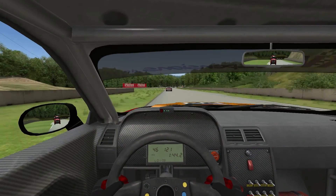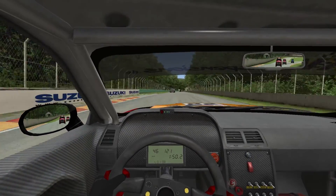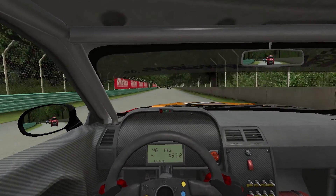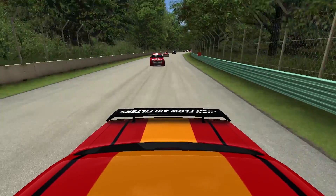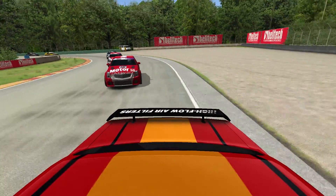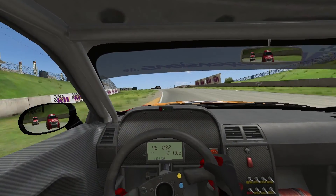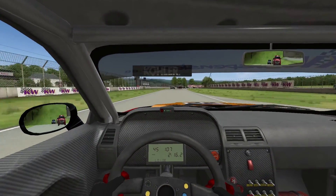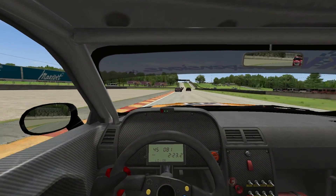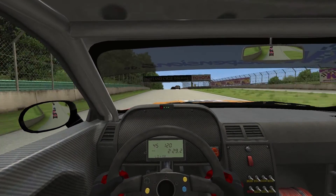Lose some ground there, so we need to push through this far section. Getting up to some crazy speeds. Red Cadillac behind really braked too late, weaving around all over the place trying to keep the car under control. Going towards the end of the lap now, over that nice little ridge - it's a long, fast, sweeping right hander. It doesn't look like it but actually you keep quite a lot of speed for it. Just over the hill and we've done the first lap.